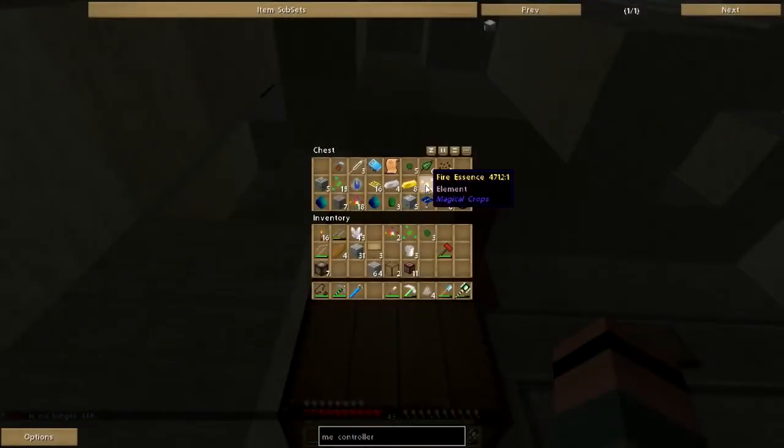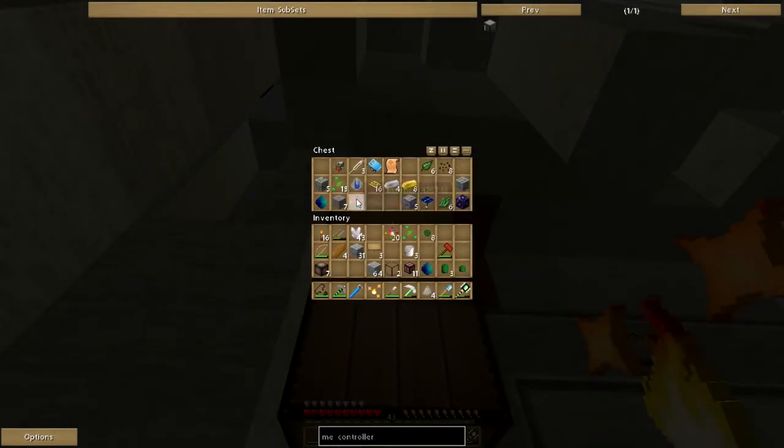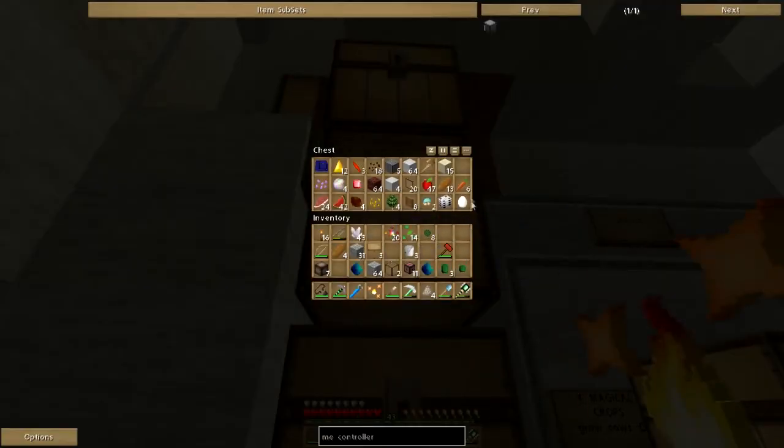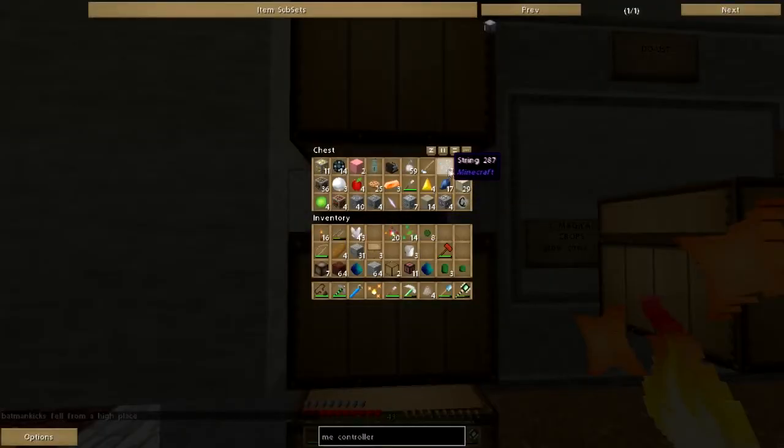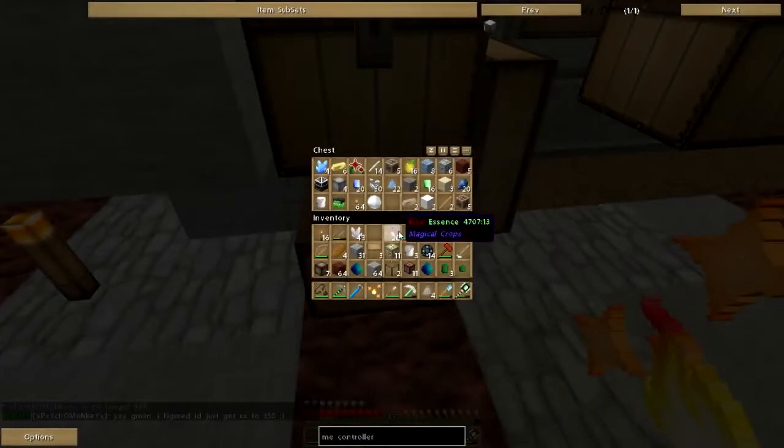Let's start moving all the essences down to the factory level. The stones and this generator can stay for now. There's some more netherrack I need to cook up, and I need that quartz cutting knife. I'm going to need these rich alloys to make another energy cube — oh, and a buttload of certus quartz, yes please.